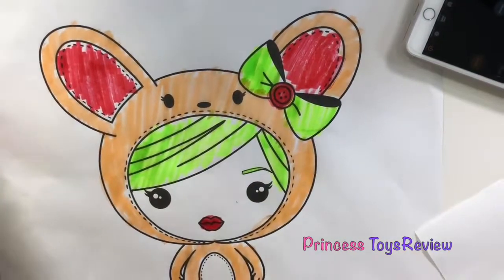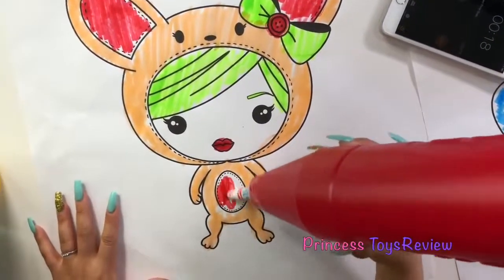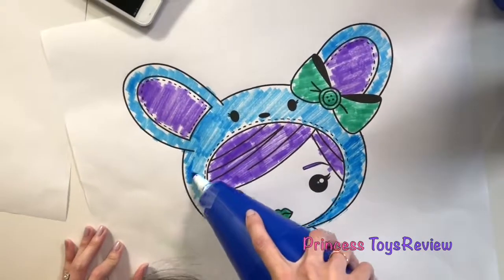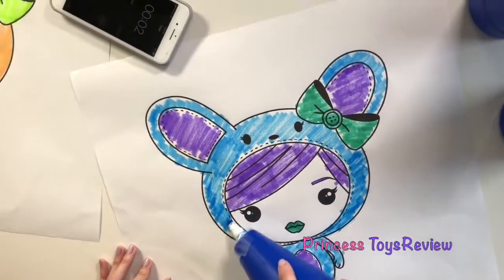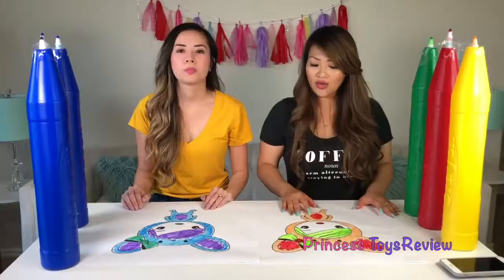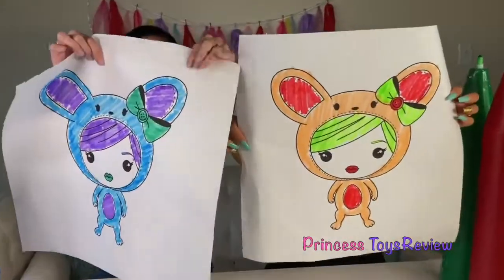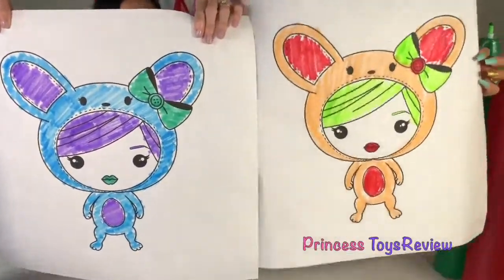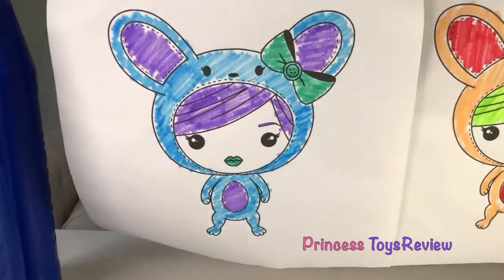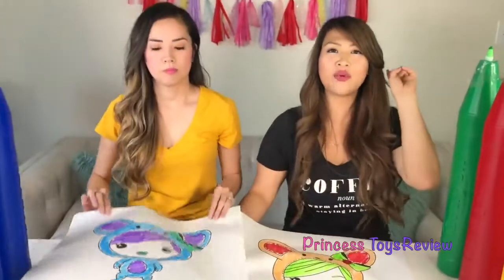I gotta color my belly right here red, and then I think I'm done. Princess Fam, there's only 6 seconds! 5! 4! 3! 2! 1! Time! Are you ready to see it, kids? This is the final result! Do you like Princess T's bunny or Princess Fam's bunny? Leave in the comment below to let us know who you think won round two.